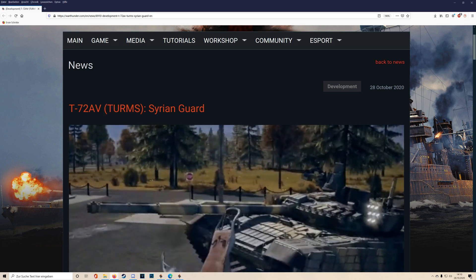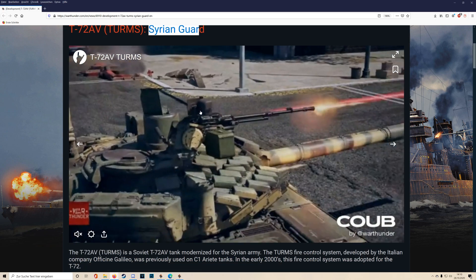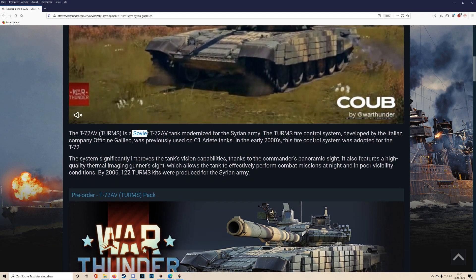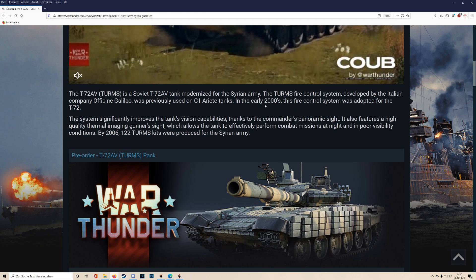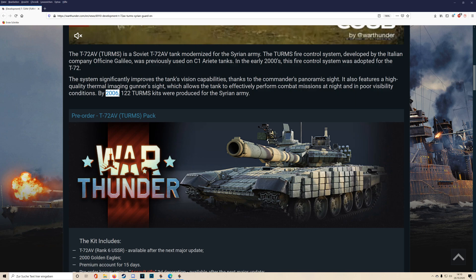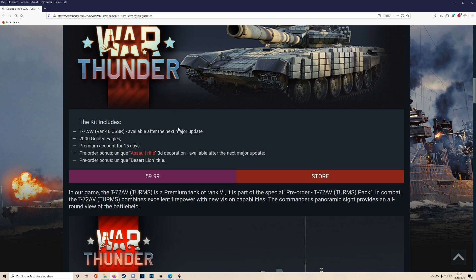The T72AV TURMS — I think that's how you pronounce it — is the Syrian Guard vehicle. You'll find the link in the video description below as usual. It's in the Soviet tech tree. It's a modernized version with excellent fire control systems featuring best-in-class thermal imaging and very good optics overall, as stated in the dev blog. The TURMS kits are from at least 2006.